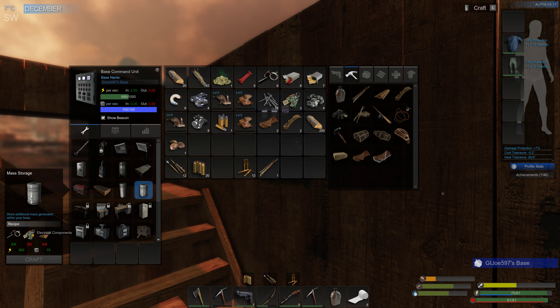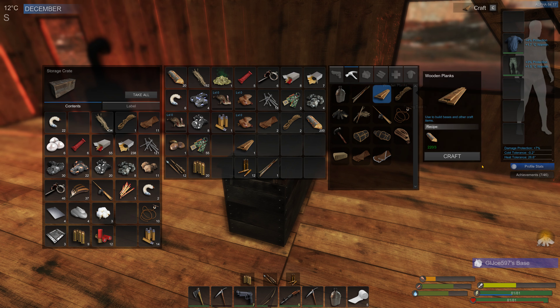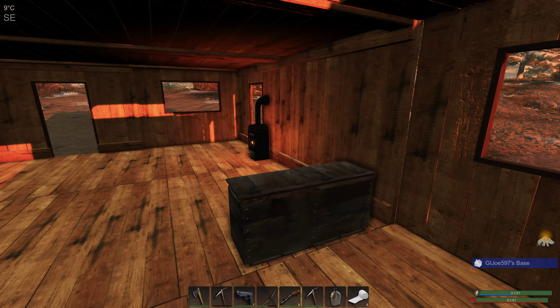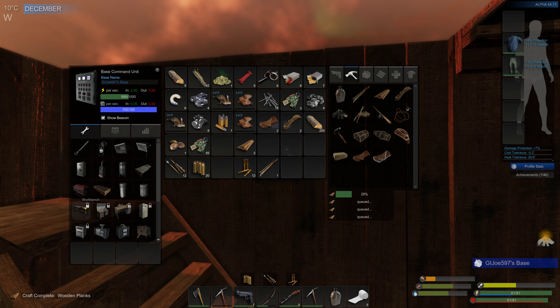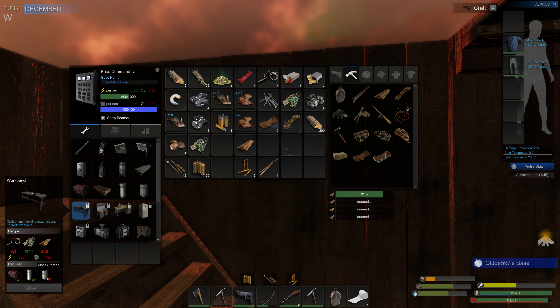So I need three electrical components and six wooden planks for the mass storage. Let's go ahead and get five more wooden planks. I built this, and the goal is to be able to build the workbench — but I had to build these two, and this, and this, before I could build the workbench. So it's just the mass storage that I have left.